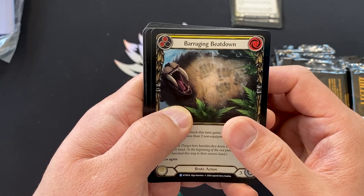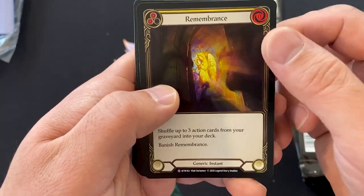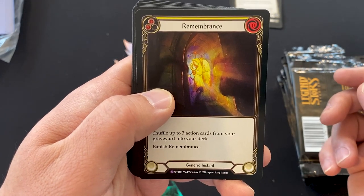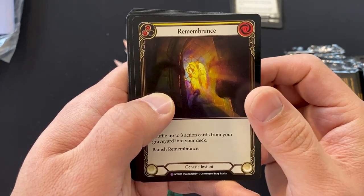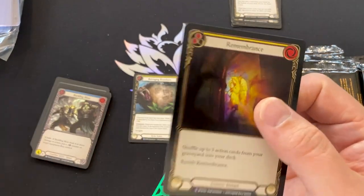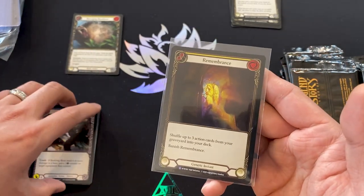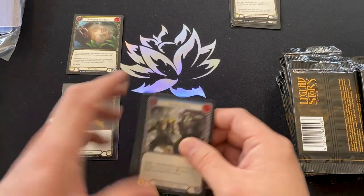Here it's a Barraging Brownhide — you can see there's an R symbol for rare. The next card can be anything from rare to super rare to majestic. And we're in for a hit — this is a Remembrance. This is kind of like Regrowth from Magic the Gathering. It costs zero, pitches for two resources or generates basically two mana, and it shuffles up to three action cards from your graveyard into your deck. It's a generic instant, and when you have super rares like this one — this is an S. Majestics have an M. Generic super rares are more valuable than class-specific counterparts because anybody can play them.